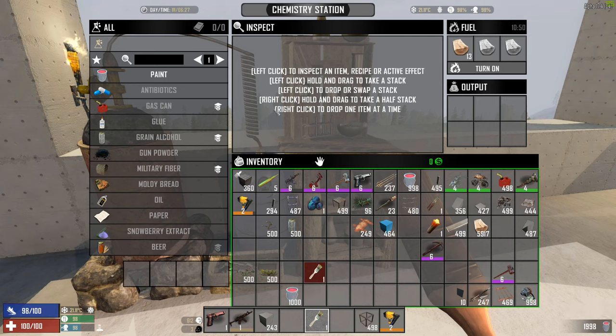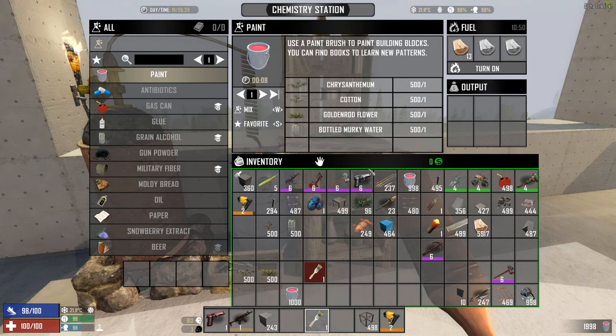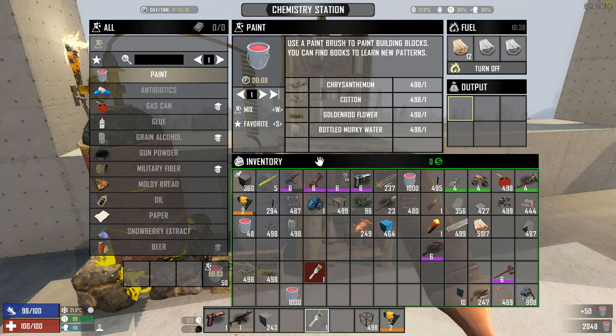Now the paint is a little bit tougher. You do need the chemistry station. You need chrysanthemum, cotton, goldenrod flower, and some murky water. Now these ones are generally not the issue, but finding the chemistry station is. But once you have that, each of these that you mix up will be 50 units, so it's pretty cheap and easy to get. If you can't craft the chemistry station, just go find one somewhere — there are a lot of them around. You take it and pick it up.